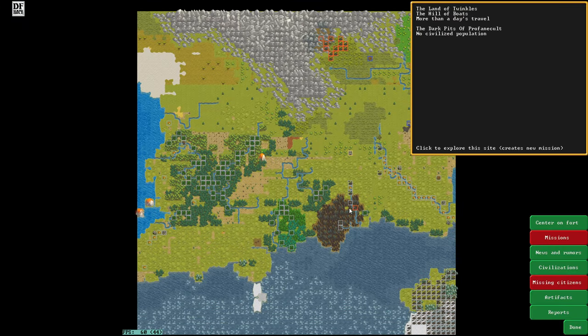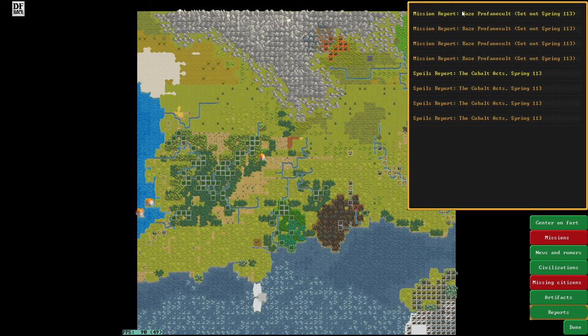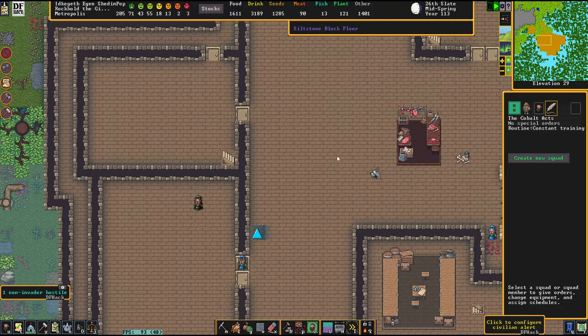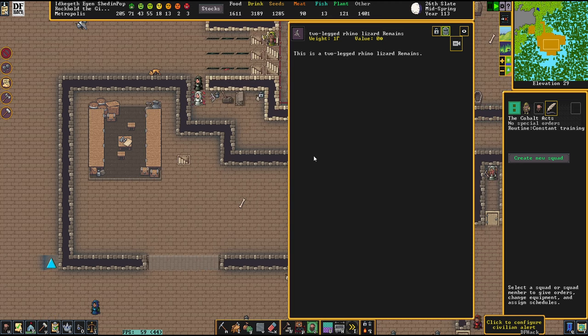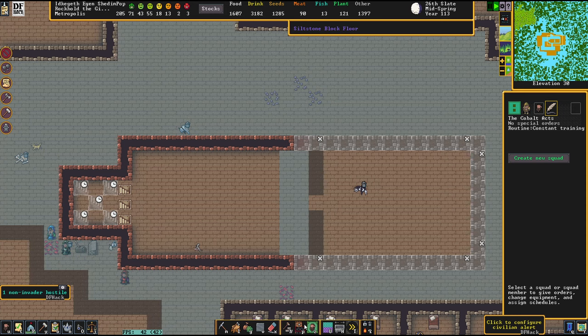Profane Cult is no more — we destroyed this filthy pit! After our fourth attack, finally all of the remains are gone. We destroyed the site. The Spiders of Rime fled the Profane Cult — we finally destroyed the local government. That's where we can rejoice about our first big triumph. We took them out of business, friends. I love this.